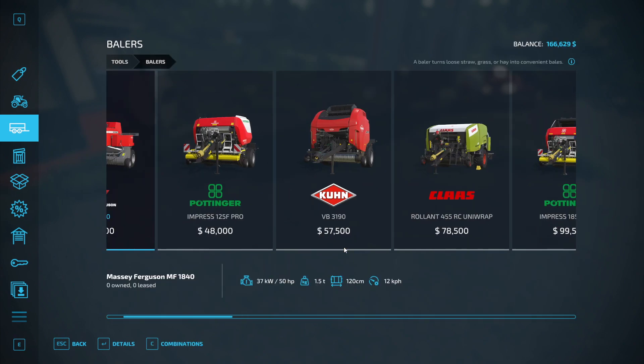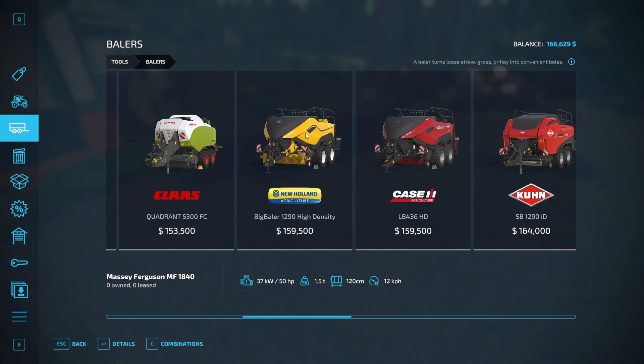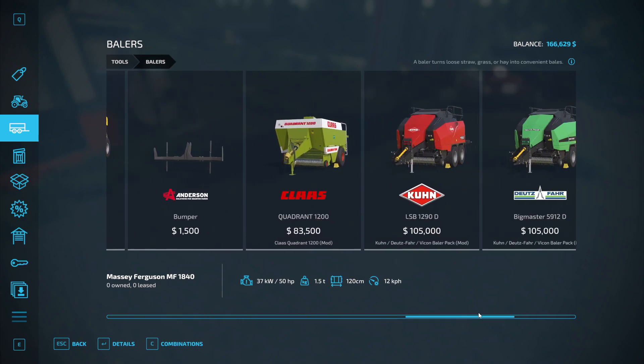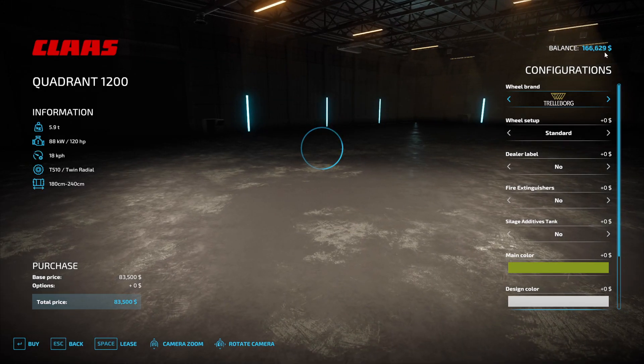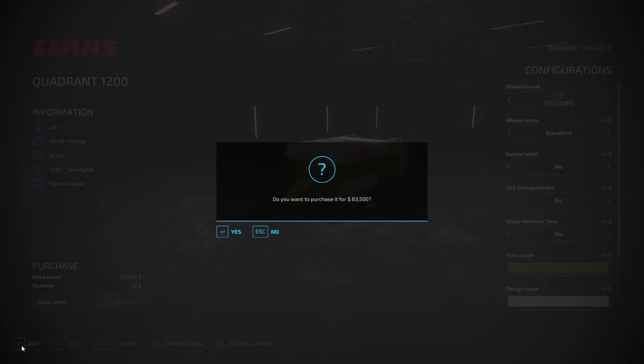And we want a baler. I'd love to go New Holland, but if I do that I'll be left just a bit over 7k, and I can't do that yet — we'll wait until we start selling some hemp. So I've put on this Claas Quadrant. That'll do alright. I'll keep everything how it is. Don't need silage additive. Buy.